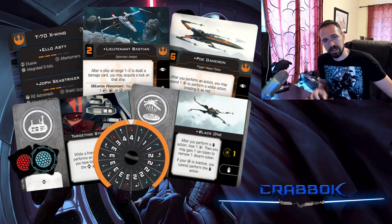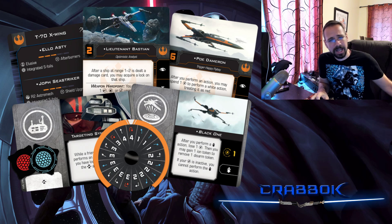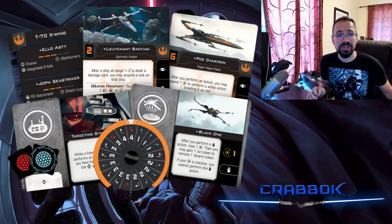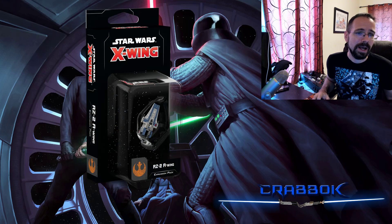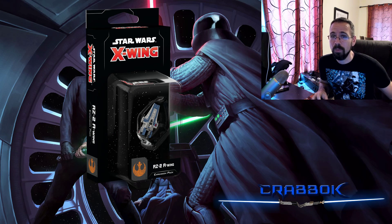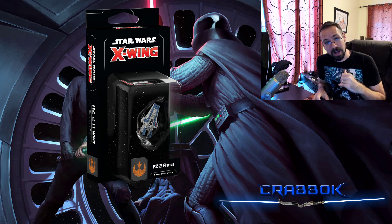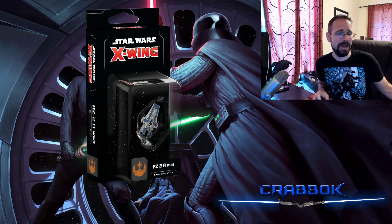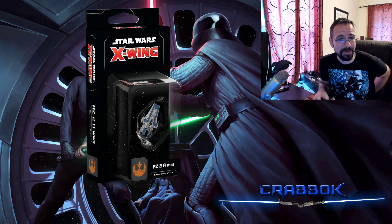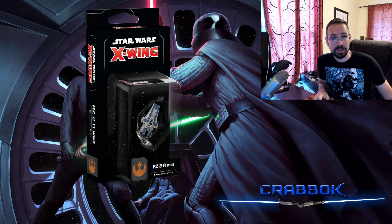You're going to get the new Poe, the new Black 1 title, and all the new tech upgrades and shield tokens — they're definitely showing shield tokens here. I really hope they have shield tokens in the conversion kits. The RZ2 A-Wing is going to be all new and won't be in the conversion kit because there's nothing to convert. You'll definitely want to get a couple of these too — they're supposed to have guns that flip forward and backwards, so you're rotating your firing arc shooting forward and backward. This is one of the first all-new ships we're getting in a while.